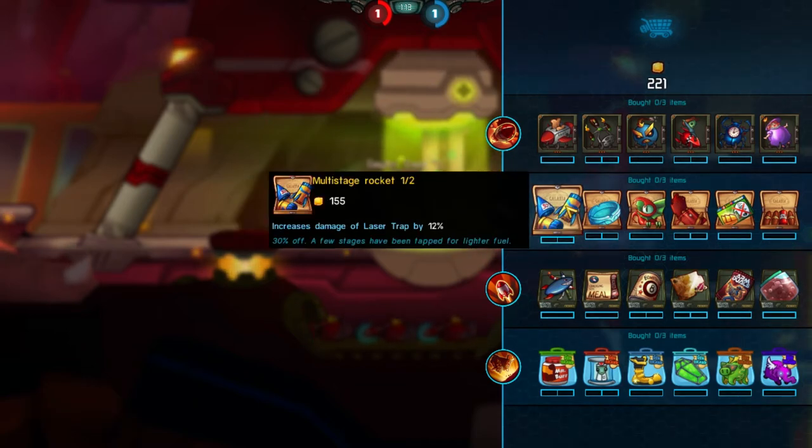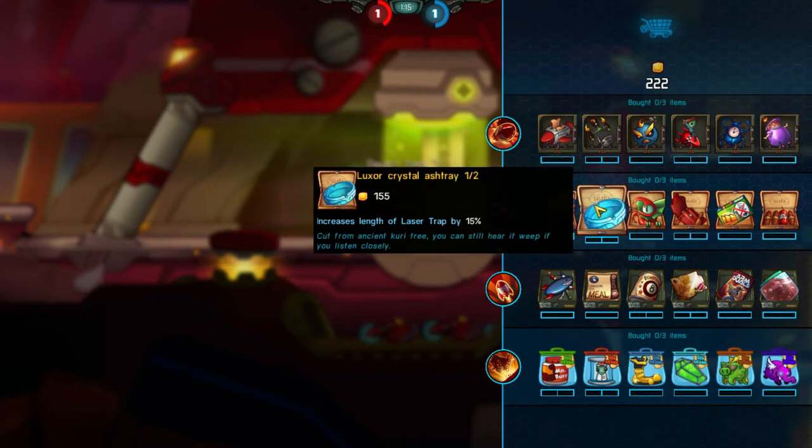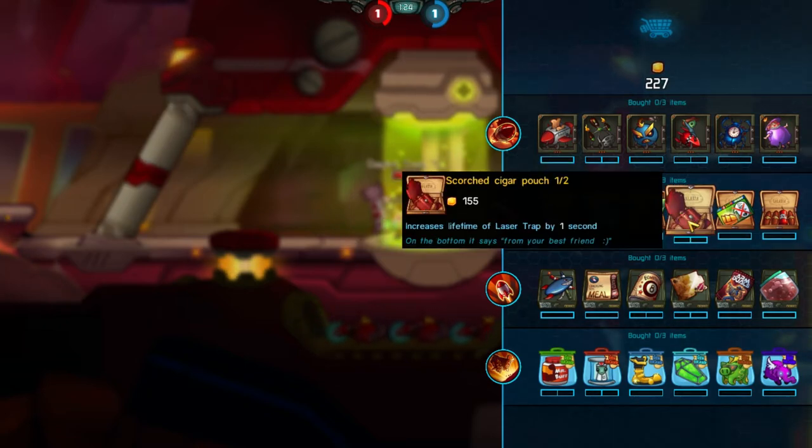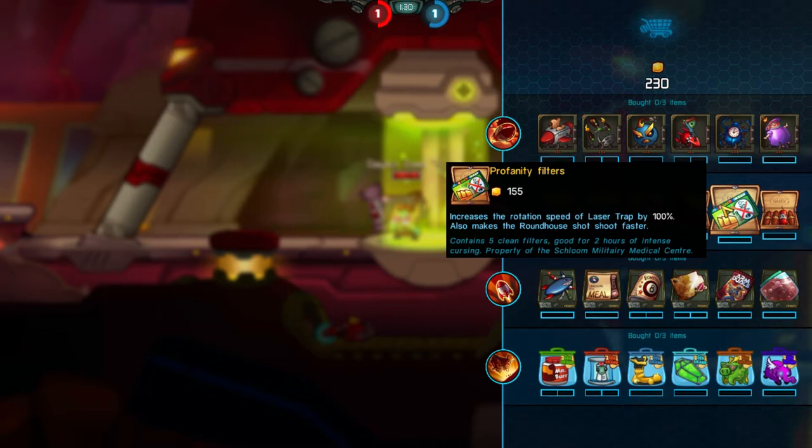You've got increasing the damage of the laser trap, which is awesome. Increasing the length of the laser trap — I don't find it to be that great. Adds another laser on the opposite side, but it also reduces the damage, so I usually don't go for that either. Increases the lifetime of the laser trap by one second — hell yes. That allows you to keep it up all the time.